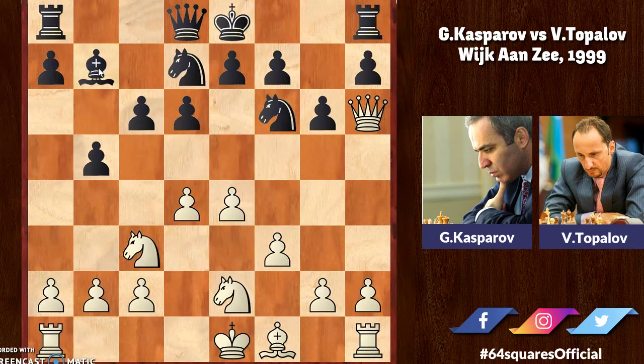Topalov decides to take the bishop on h6 — bishop takes h6, queen takes h6 — and now bishop to b7. Black is now preparing to castle on the queenside and secure the king. Here, e3 is played — a restricting move. These kinds of moves are generally known as prophylactic moves, played here to either delay or discourage black from activating the b-pawn. Topalov replies e5, trying to ease the tension in the middle before castling.